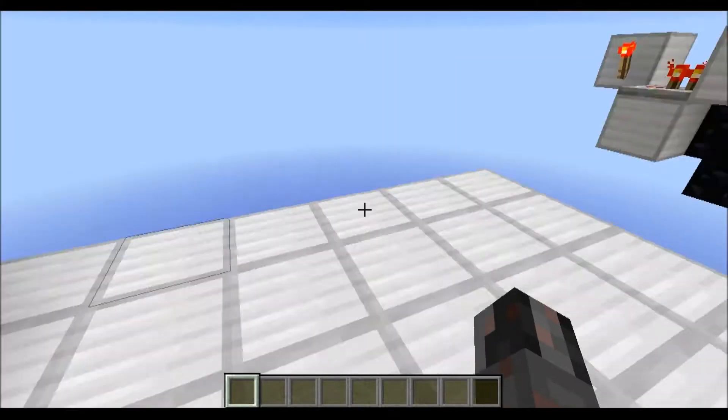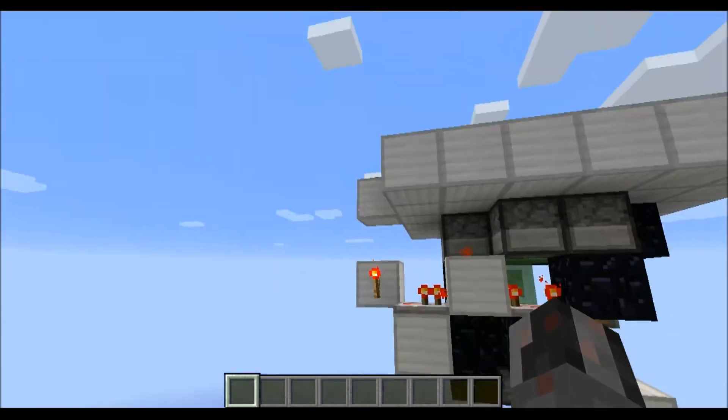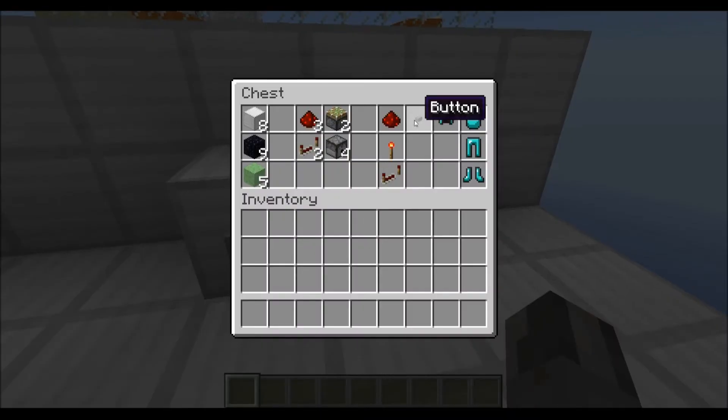For the control circuit here with the button I used a button of course, then an additional redstone dust, 1 torch and 1 repeater. And of course you need some armor to put into the dispensers.